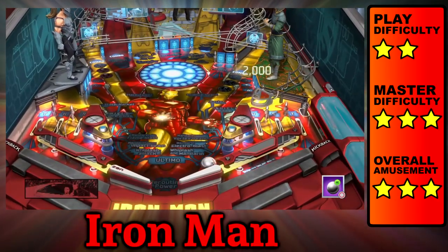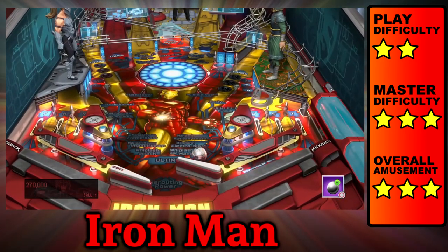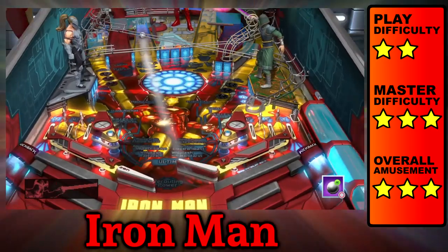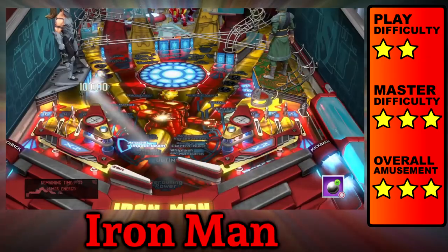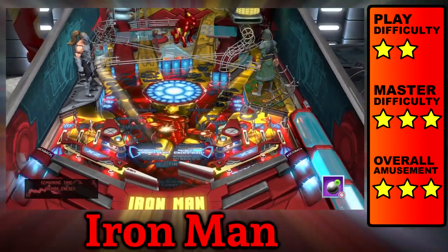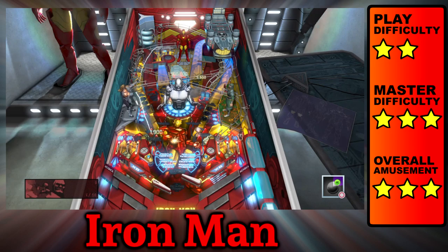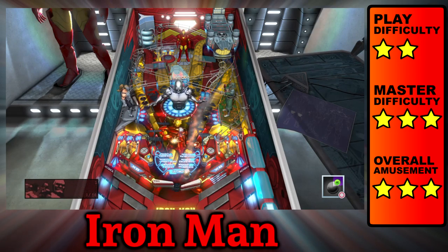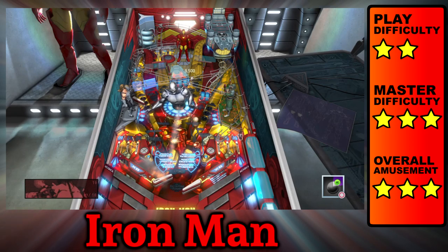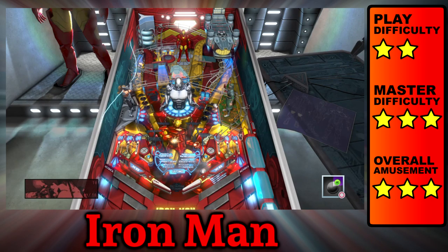Iron Man is a modest table whose wizard mode isn't as tough to reach as you might think. Simply hit the three targets at the center of the table and enter the sinkhole to begin a battle. Most of the objectives are clear with blue highlights on the ramps you'll want to shoot for. One of the missions requires you to hit the bumpers at the end, so aim for the orbits. There's also a secondary play field in the top right corner that surprised me. Once all six missions plus the side objectives are complete, you take on the boss. It only took me four attempts to reach him, and I beat him on the first try, but I've read a lot of people struggled with this — maybe Iron Man was harder in previous versions. Let me know in the comments.